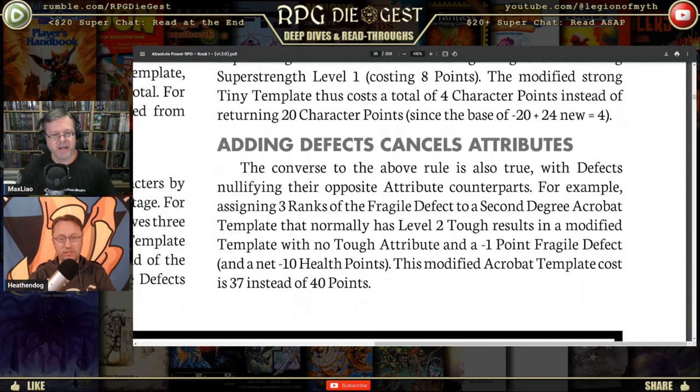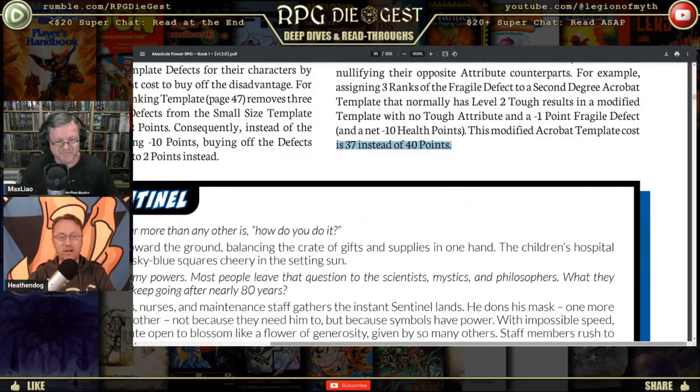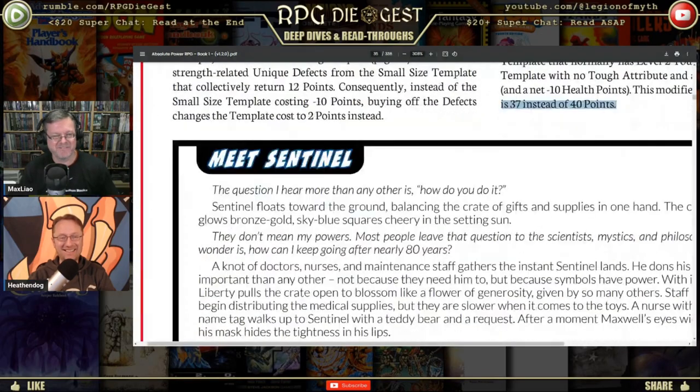Adding defects cancels attributes — the converse is also true. For example, assigning three ranks of the Fragile defect to a Second Degree Acrobat template that normally has Level Two Toughness results in a modified template with no Tough attribute and a minus one Fragile defect. This modified Acrobat template costs 37 instead of 40 points. I'd say just buy it off and then add the other one — otherwise it's like some kind of Ponzi scheme.